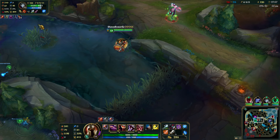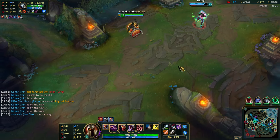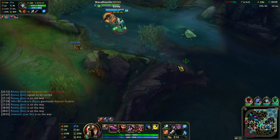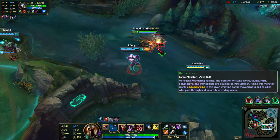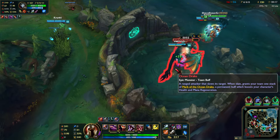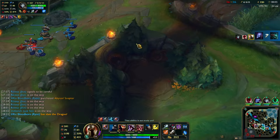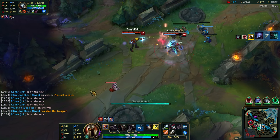He doesn't have lifesteal — he just took a huge beating from the red buff. I should be using my Ocean Dragon a lot more too. This guy's health actually got back up real quick — are they sneaking Baron on us? No, okay. I'm just looking at the map and seeing them around Baron, but apparently they thought we were doing Baron, but we were actually doing Dragon.